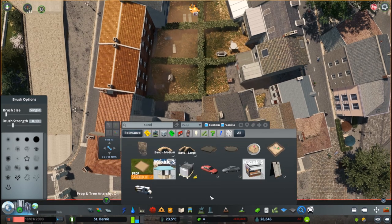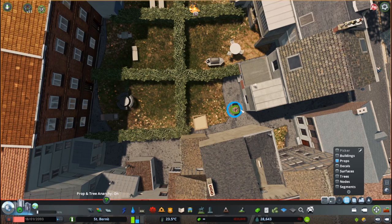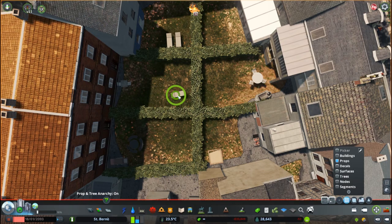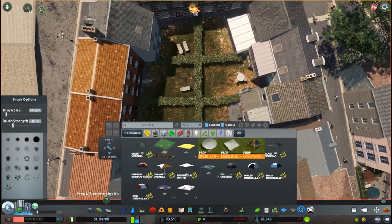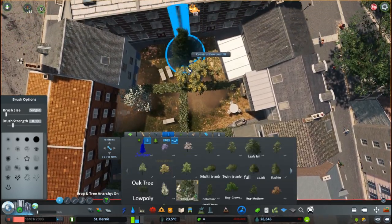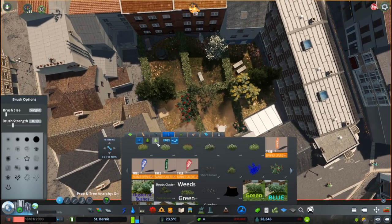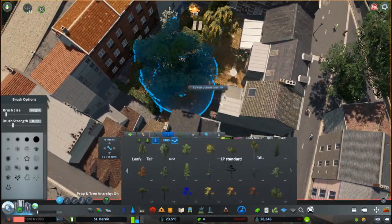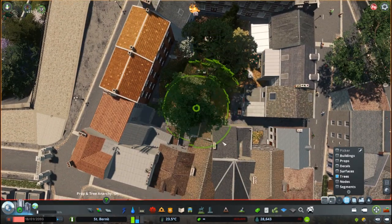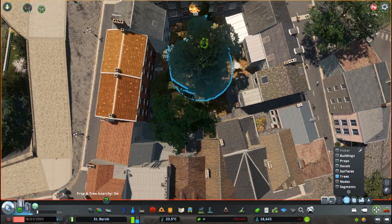Also adding a whole bunch of details for the backyards of the blocks we created. In the last episode I asked for a replacement for Prop It Up — I actually found one and it's called Bob, the tree and prop replacer. I'm going to link it down in the description. It's working very fine for me, although it's still in the beta. I'll talk about that when the time arises, as these are changes that are going to happen in about two episodes.